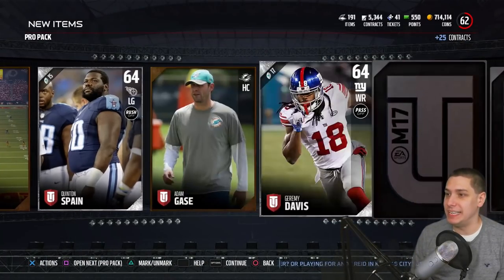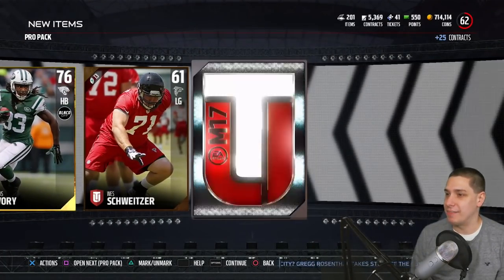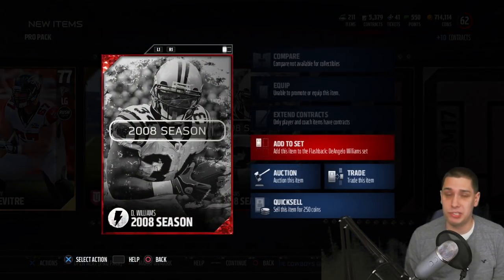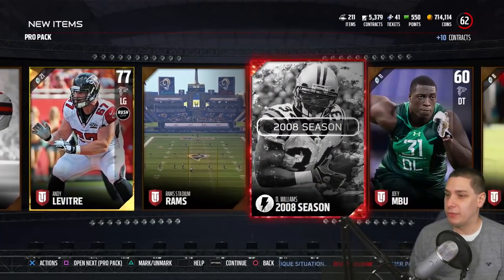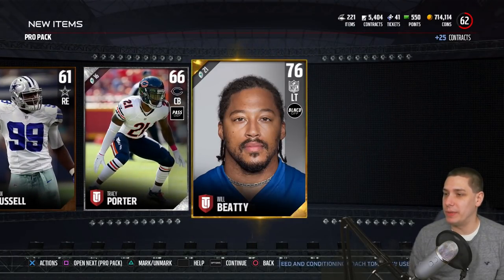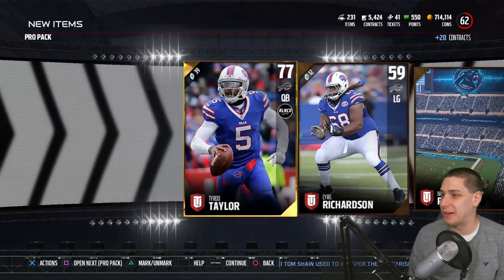Starting it off slow with a Kenny Britt. We're going to rip through these pretty quick, guys, because the Pro Packs are usually pretty trash. A Chris Ivory there — that's all right. TJ Graham at the end. The luck hasn't quite been there this year in terms of packs. We do get a flashback collectible — D'Angelo Williams — probably one of the cheapest ones you can get right now. Andrew Levitre for our gold player. We just need that one Jerry Rice pull. Ending with a Will Beatty, so nothing in that pack either. Pro Packs are definitely not the move right now as we get a Tyrod Taylor.